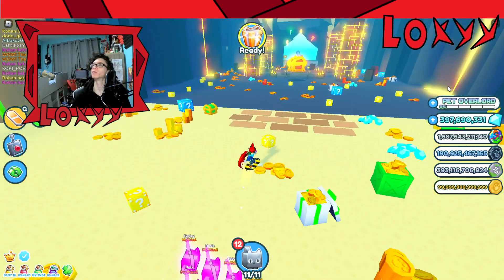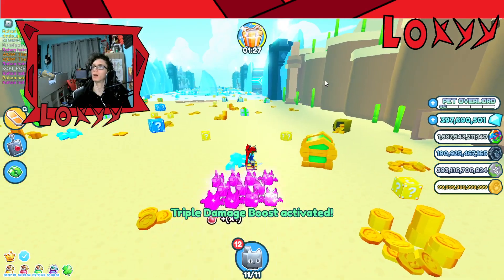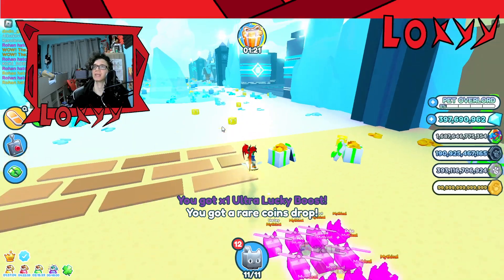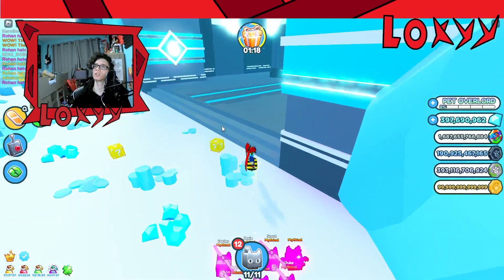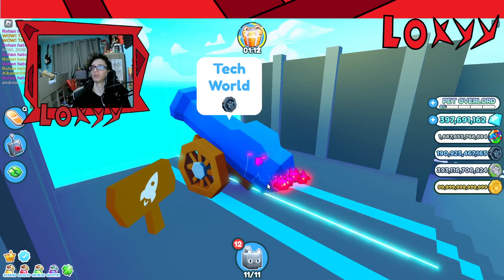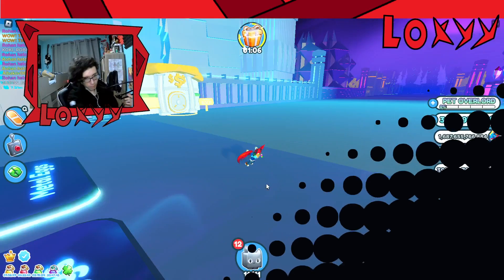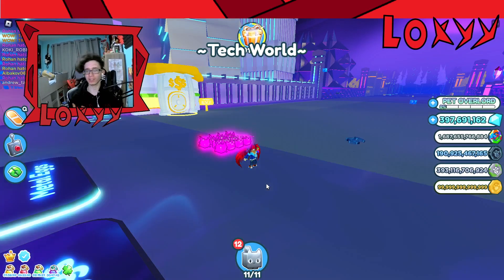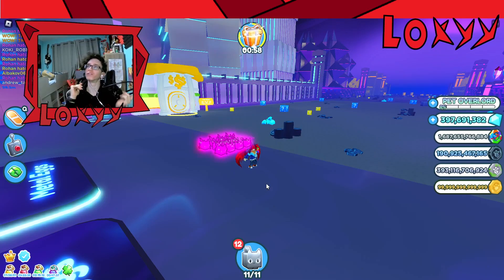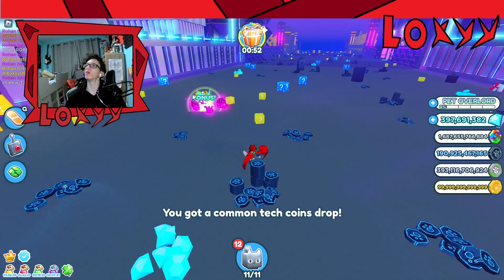I really want to find the purple lucky box. We can go look at the tech world. Basically free mythicals — which is insane! If you're a new player and you're struggling to get pets, you can literally get a mythical for free 100% of the time, which is insane.